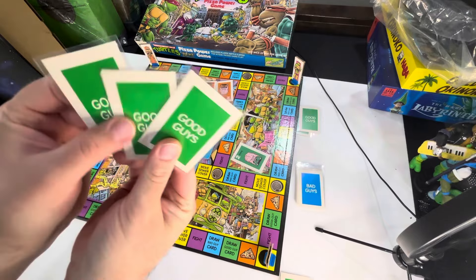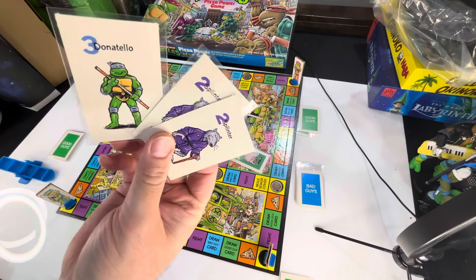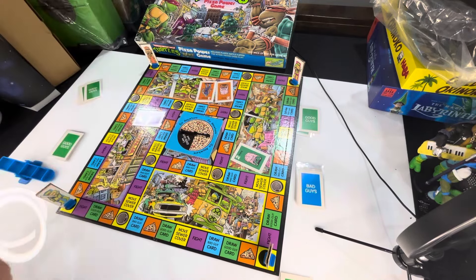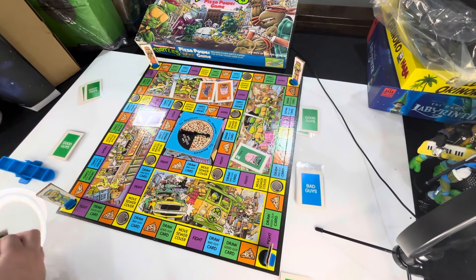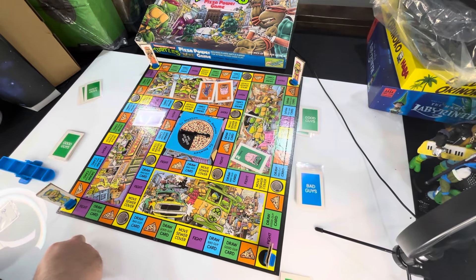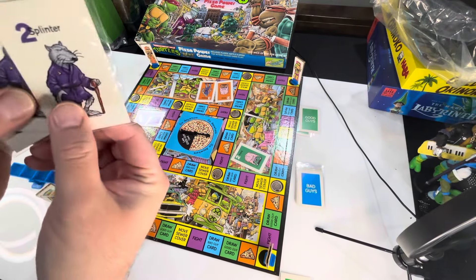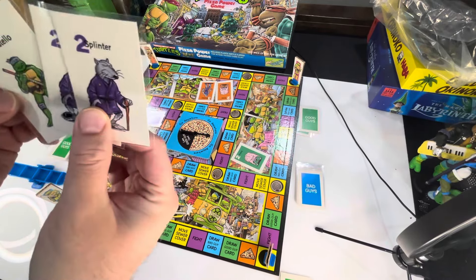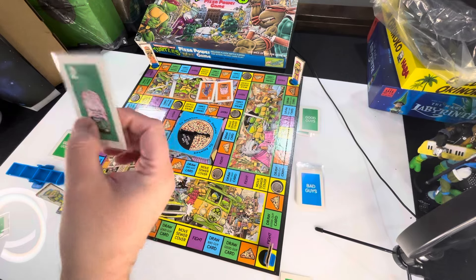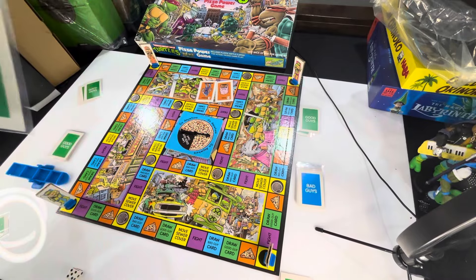When you open the box, all the instructions are right here — definitely a throwback. There's a cool little sleeve to hold the stuff. I love that artwork there. The rulebook has some pretty fun artwork too: 'Kick some shell,' 'Eat hot lead, turkey' — that was one of my favorite quotes from the cartoon; Michelangelo would constantly say 'eat hot lead, turkey,' which doesn't even make sense because they don't shoot guns.